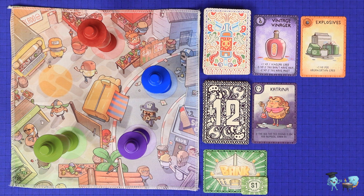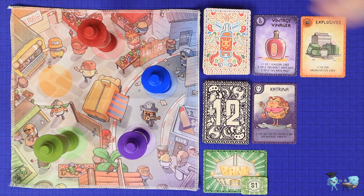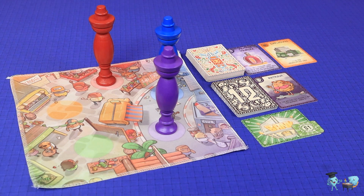You will then do a reverse auction among all players, bidding to buy these two ingredient cards. The current first player starts at the number printed on the top of the organization deck and counts down backwards from that number. When the countdown reaches a number that you are willing to pay for this round's ingredients, grab the green totem.